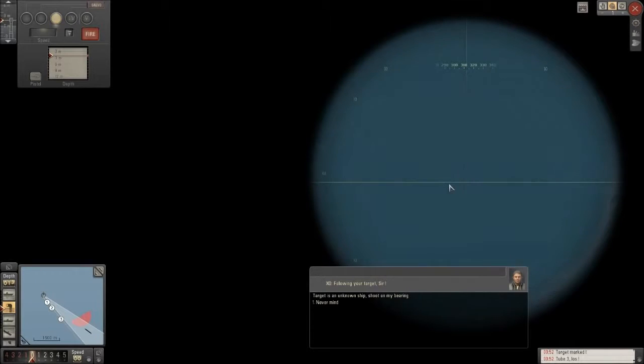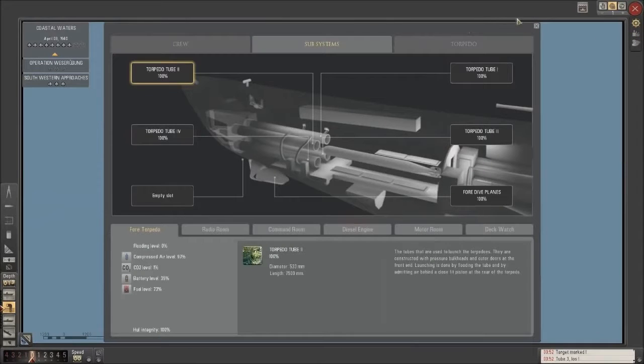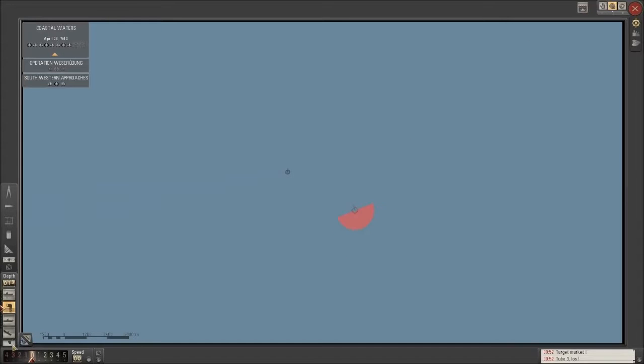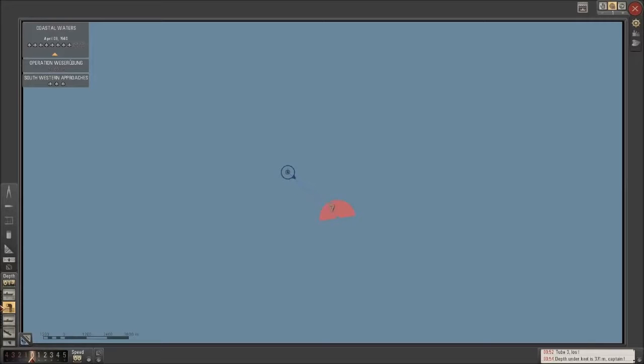Well, we've got one forward-facing torpedo left and we've got hardly any battery power. What are we going to do? I've tried pinging like mad to get these guys in. Because this guy's just going in a circle — I don't understand the logic here. He's not hunting for me, he's not doing anything except just driving in a circle. I doubt he's damaged. What I'm going to do is just get myself into a position where this ship will be able to find me. Let's cut our engines.